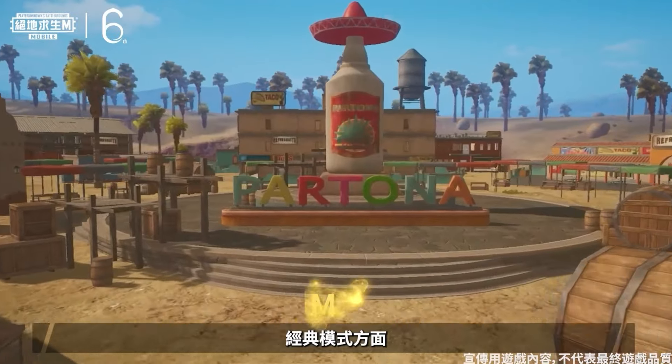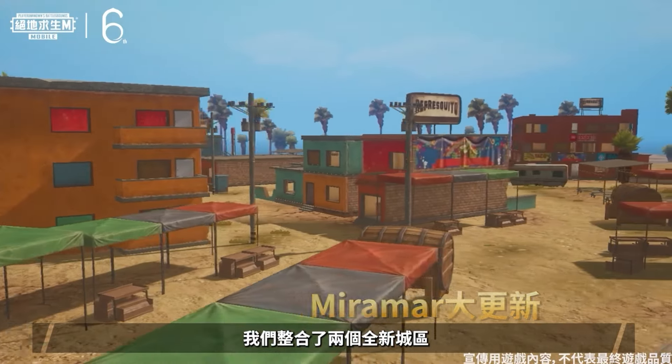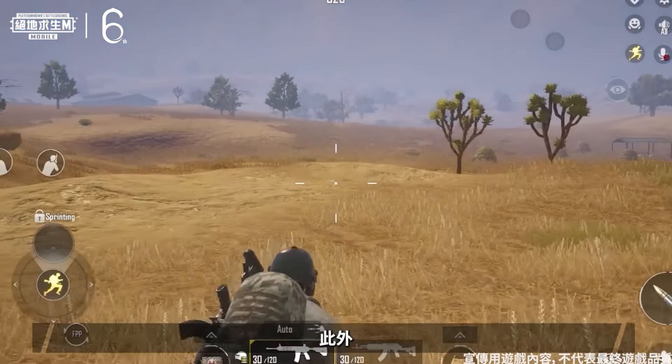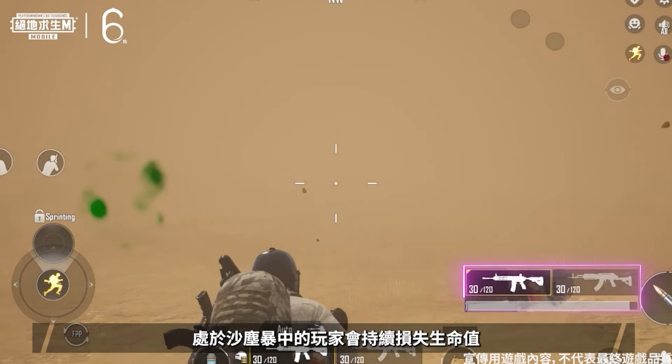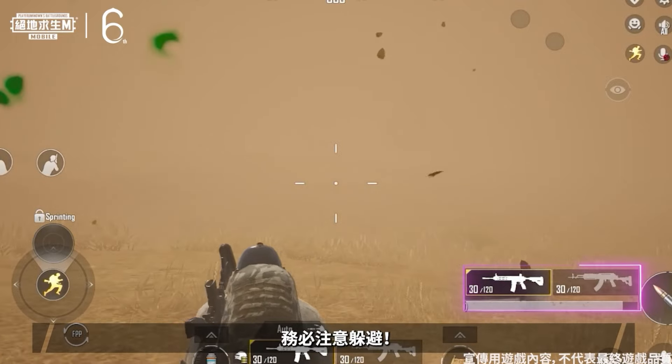As for Classic Mode, the Miramar map has been majorly updated in this version. We have integrated two new districts, Truck Stop and Partona. Furthermore, with this update comes a special weather condition: Sandstorm. Players caught in a Sandstorm will continuously lose health, so be sure to avoid them.